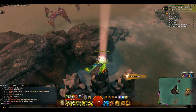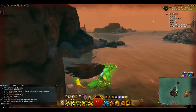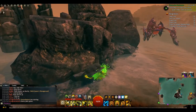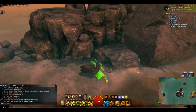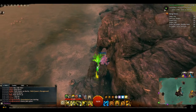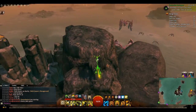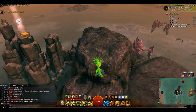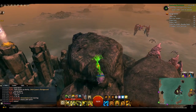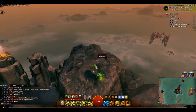You can see I have not communed with this power yet, so this is how you get up here. You jump down, come around this side, try not to aggro these guys. Jump to this rock, then jump to this rock, and keep going up.